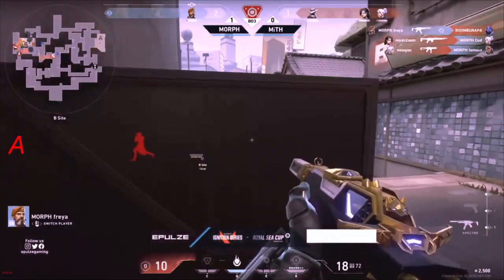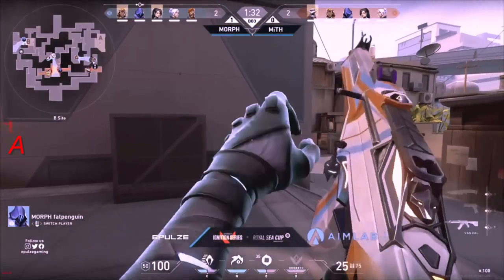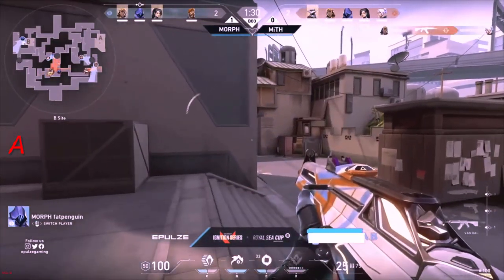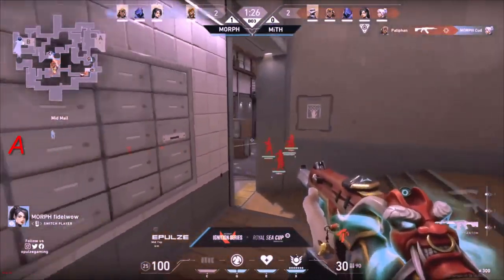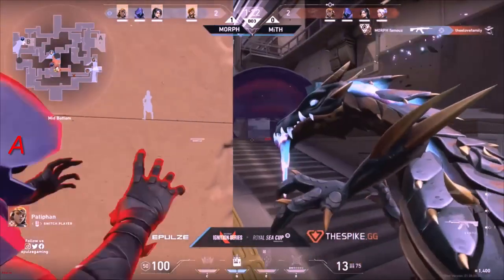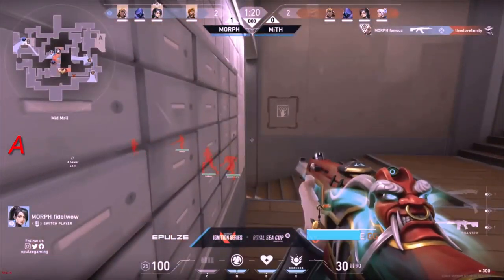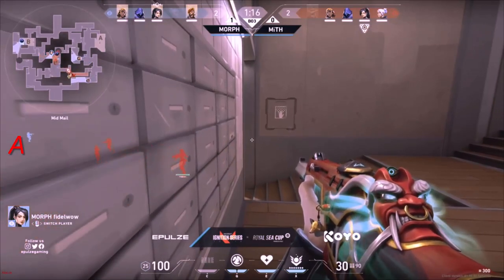Famous gets taken down but they need to start defusing now. The Sage wall is used in a very aggressive manner to stop the push — it's very anti-push. It slows them down by quite a bit, and because of the sound cue that comes with it, it actually reveals quite a lot for Myth to hold on to some of these angles and readjust.